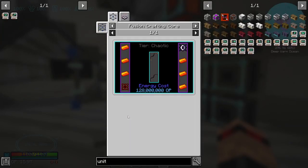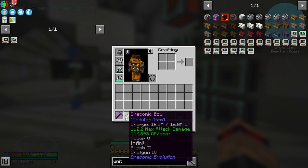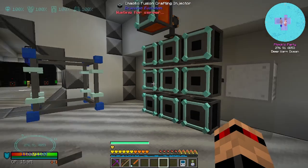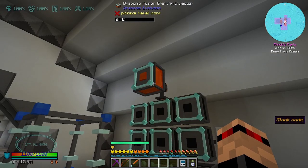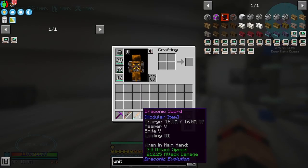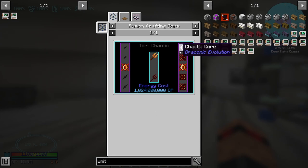What I am going to do is upgrade my draconic bow if I can. I need to make one of these chaos or chaotic cores. I'm going to do one of these and then I'll be right back if I've got enough. What was it for this? One, two, three, four, five, six, seven, eight, nine, ten, eleven, twelve — and I've got ten. That one's not even chaotic — I need 12 of those.